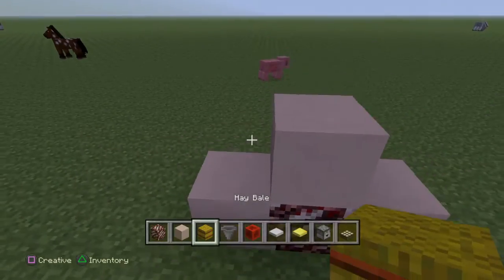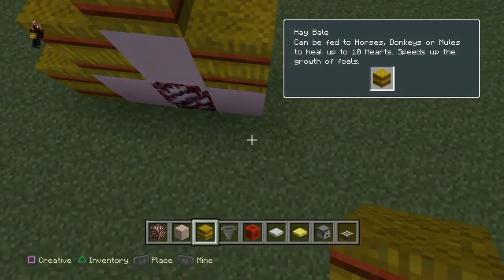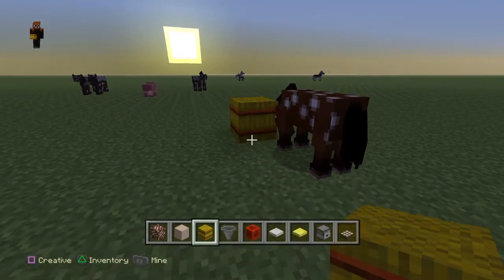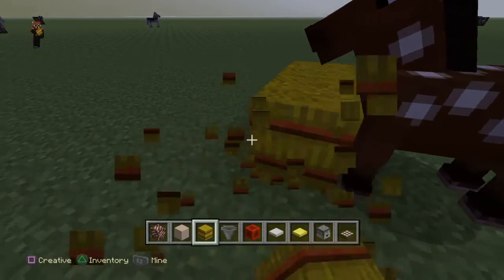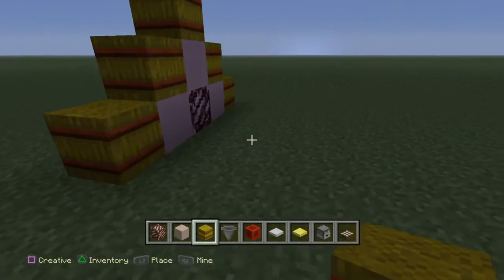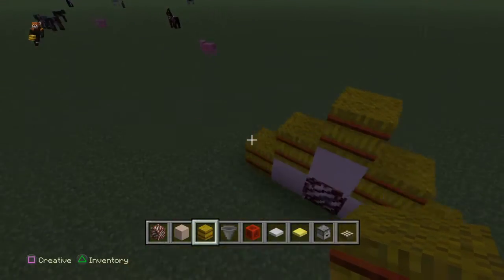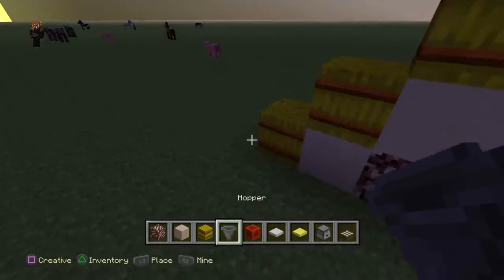Next we have the Hay Bale, which as you can probably already guess is for the horses. If you put it somewhere where the horses are, at some point they'll start to eat it. The hay bales are very important if you have a horse — like I'm going to have in my Minecraft series.